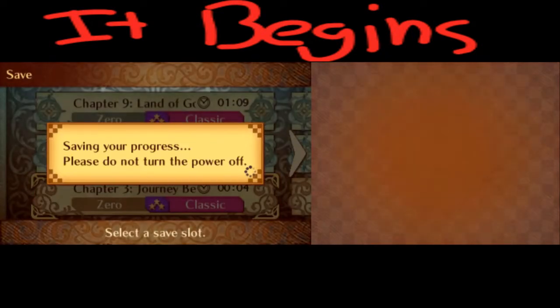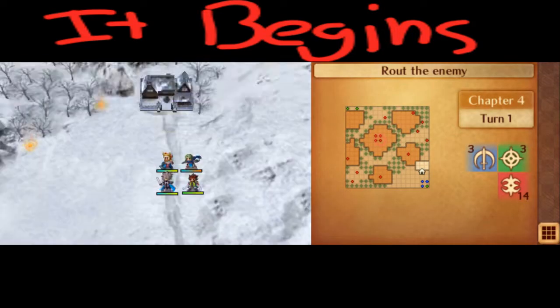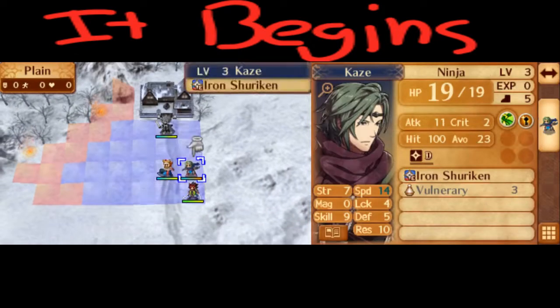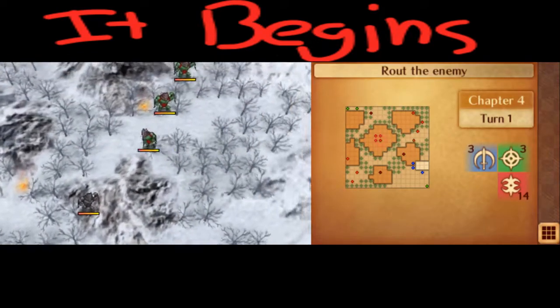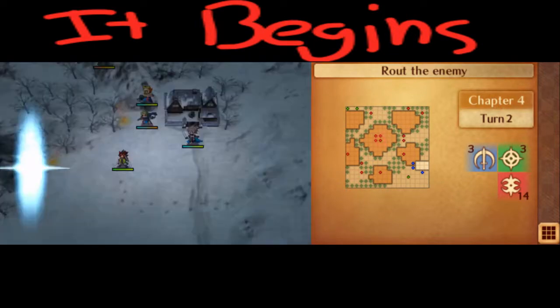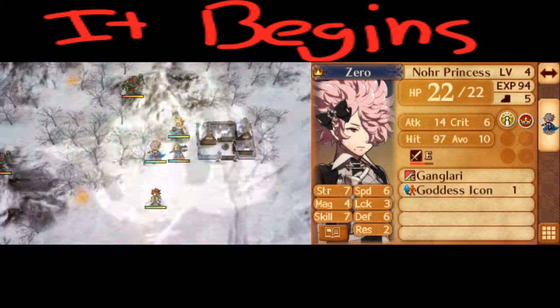As for other units, Sakura just heals in Chapter 5 and reclasses to Pegasus Knight in Chapter 21 to help with a skip. Her personal is actually helpful for Chapter 5, but she doesn't really do much beyond that. The other unit we get is Azura, who is incredibly useful. Having a dancer with near-perfect availability is amazing and she's instrumental in pretty much every single clear — by far one of the most important units in the game. Here, we essentially have Corrin visit the village for the Goddess Icon, but I'm basically just going to sell it for 1000 gold since Chapter 7 funds are kind of tight with the amount of stuff I buy.